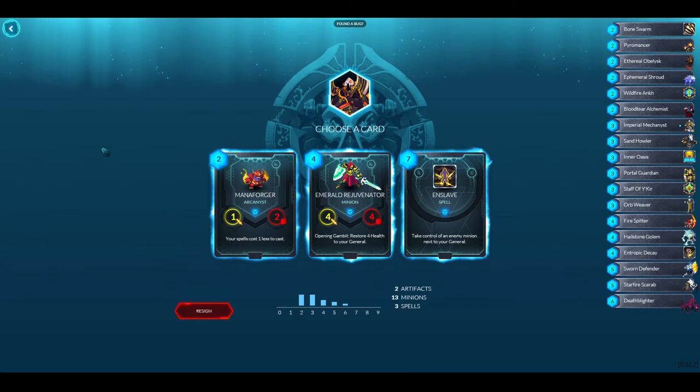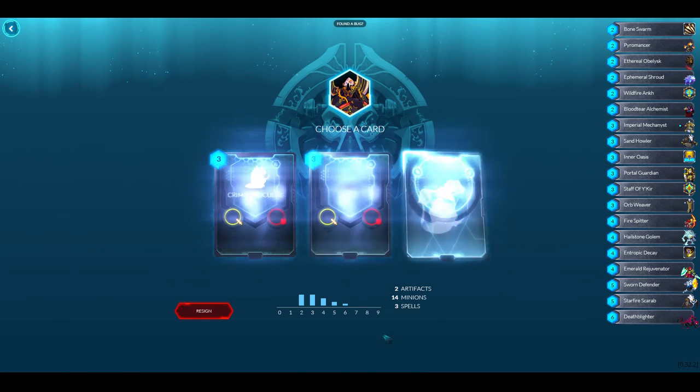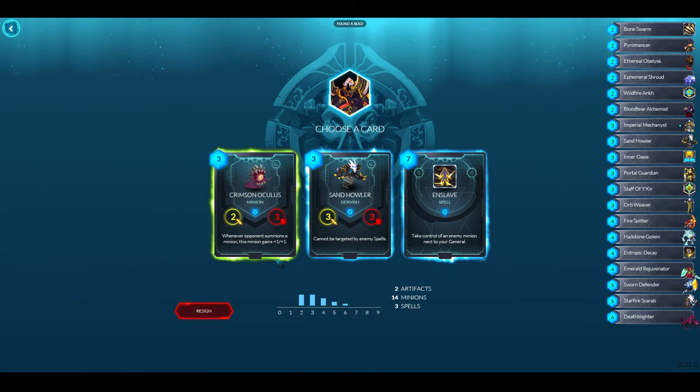I probably want about 18 to 20 minions in a 30-card deck. I've picked 18 cards so far and I'm about where I should be in minions. Mana Forge doesn't look that helpful since I don't have many spells — I'll take the Emerald Rejuvenator, which restores health to my general. Next is Crimson Oculus, which gets plus one, plus one whenever the opponent summons a minion. I don't really like Sinharr — Take Control of any minion is nice but expensive, so I'll take the three-drop.